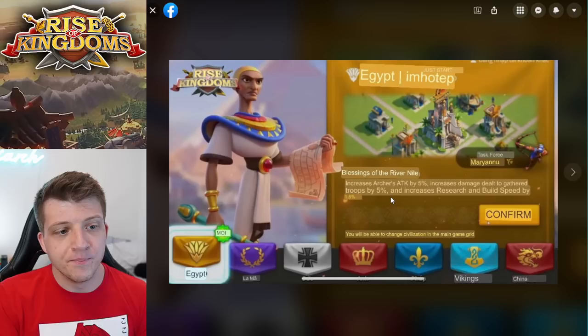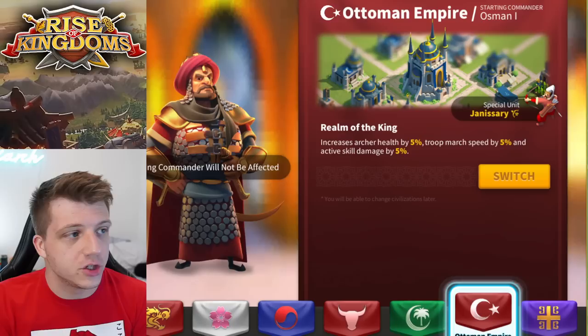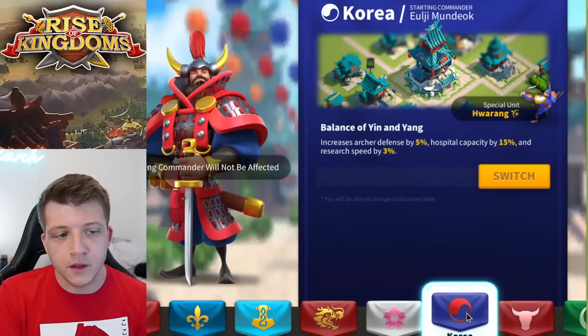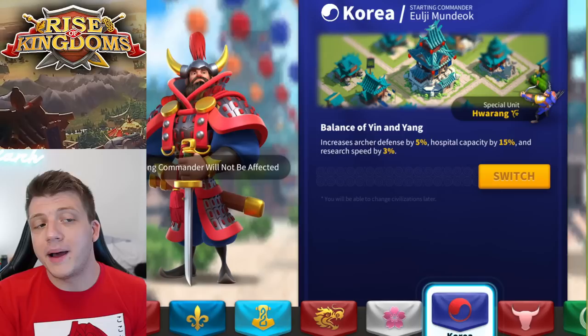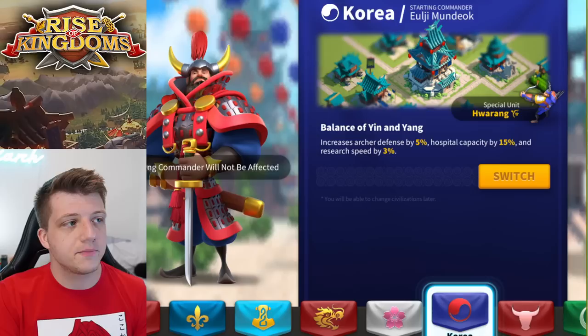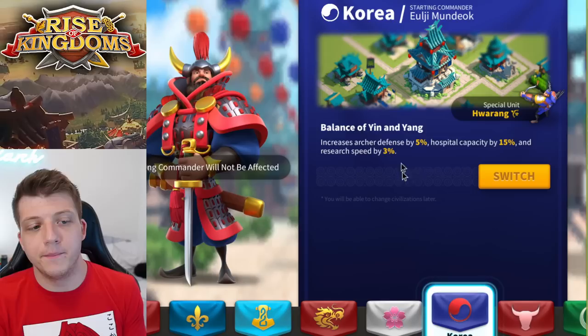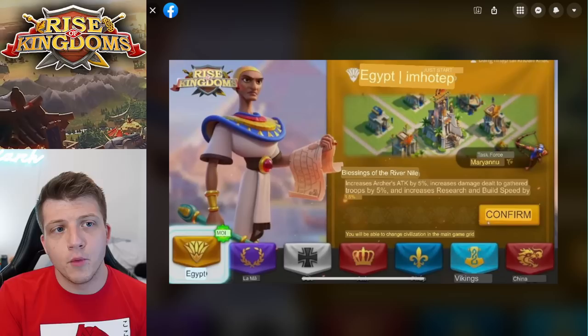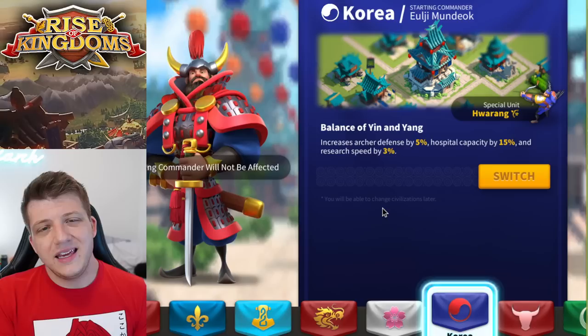What makes Egypt interesting for new players is you get a buff to both building and research speed. Previously you had to choose between Korea or China — civilizations that buff one or the other, but not both. Even so, that buff isn't that exciting because Korea gives you better archer stats plus 3% research speed, which is far more valuable late game when pushing for T5. For most players the 15% hospital capacity from Korea will be more useful than Egypt's 5% rally damage.